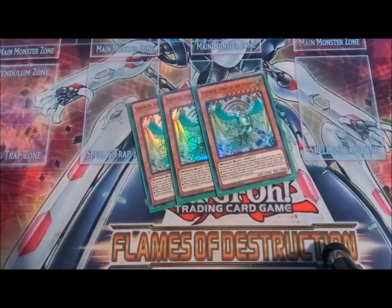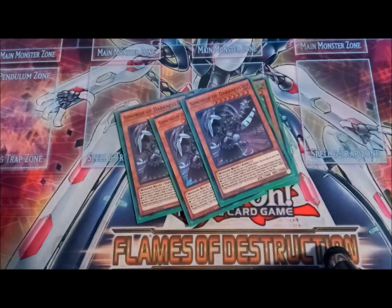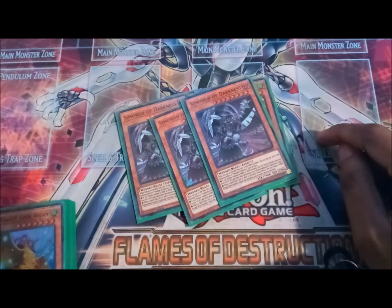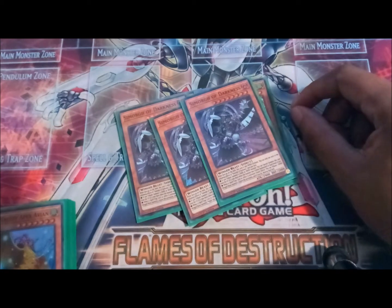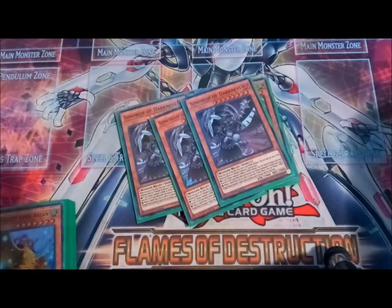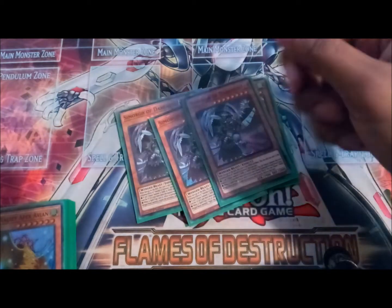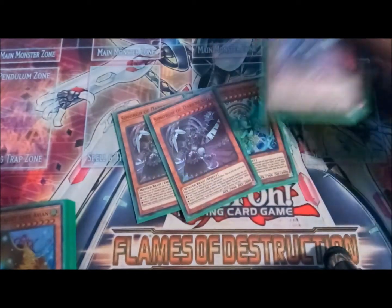Simorgh of Darkness — you definitely run three of these. I've seen people go from three to two and back; I say three no matter what, because if you're not normal summoning a big boy you're losing the game. You have to be ahead and stay ahead to win with this deck, but it shouldn't be hard because the anti-meta cards like Monarchs Erupt or Phantasmal Lord Ultimitl aren't going to affect you as hard as decks that rely on summoning small monsters and going into the extra deck. We're just normal summoning little boys to make big boys — that's all it is.